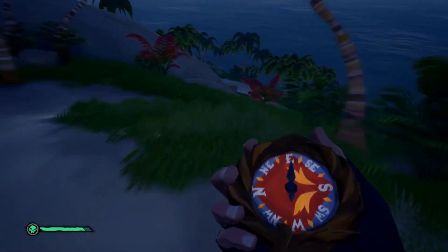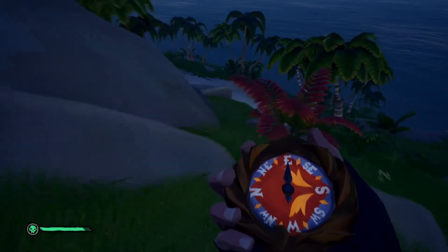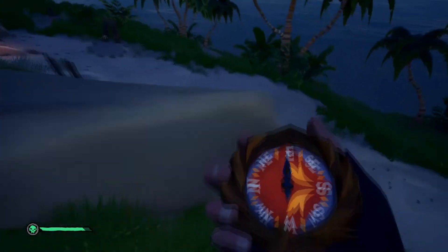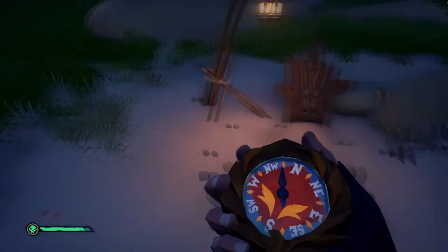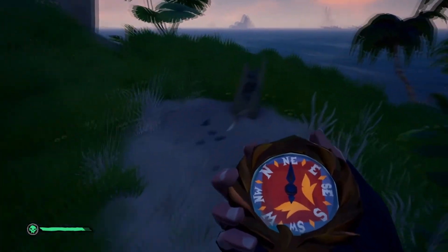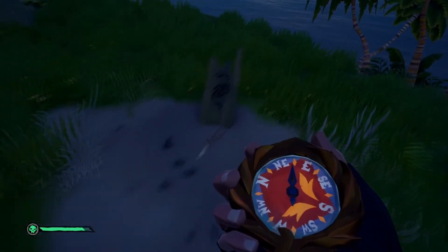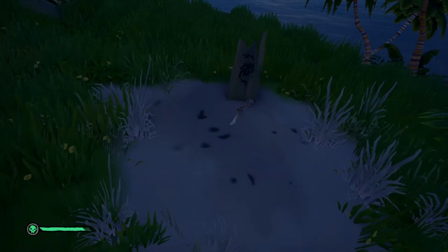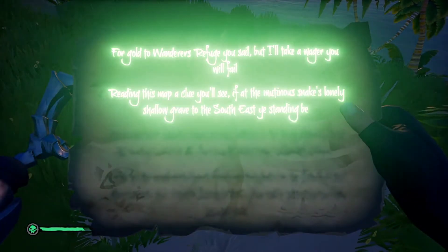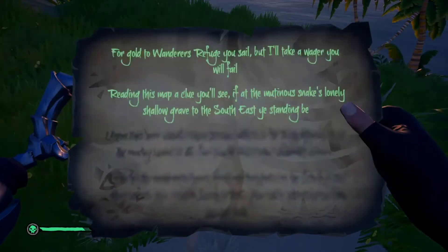Continue over the peak of the hill, northeast, until you see a group of graves on the lower tier of the east side of the island. The graves are all located on this sandy patch. The grave this clue is referencing is the solitary one that is the most northeast of the bunch. The wooden grave marker has a black snake, and there is a skeletal arm sticking up from the shallow grave.